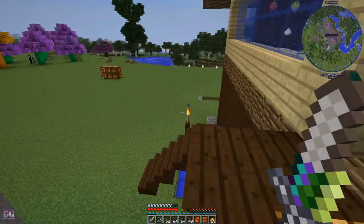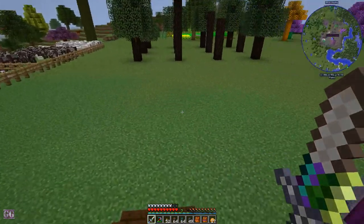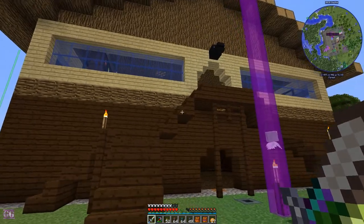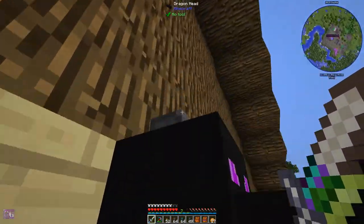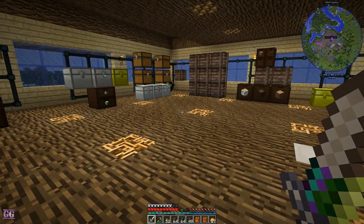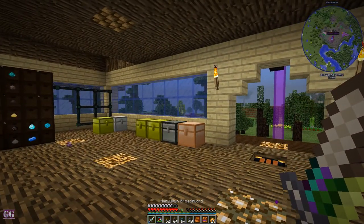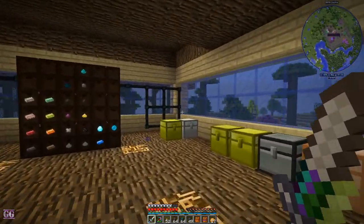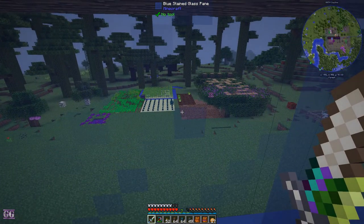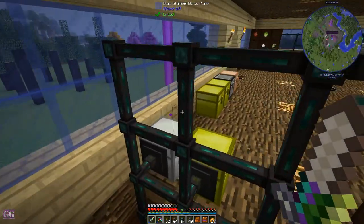Hey guys, this is Garrys and welcome back to another episode of Survival Overdone. We're back here in Feed the Beast and we have the ender dragon's head above our door. I hope you enjoyed the previous episode or two where we went and explored the End, defeated the dragon, and went to check out that inner structure — something new added to vanilla.